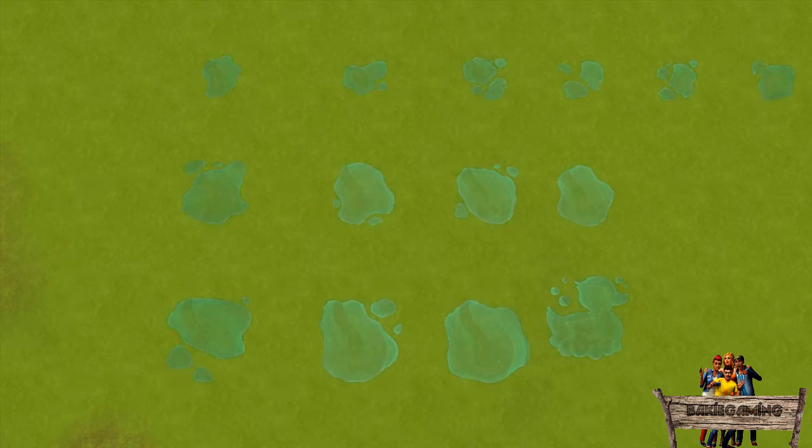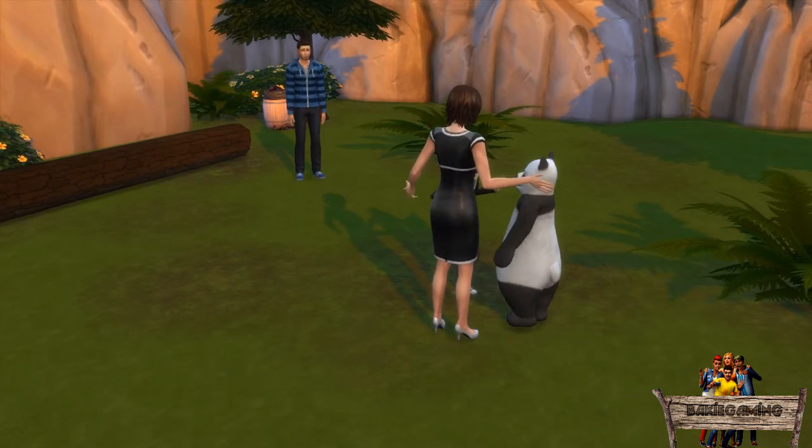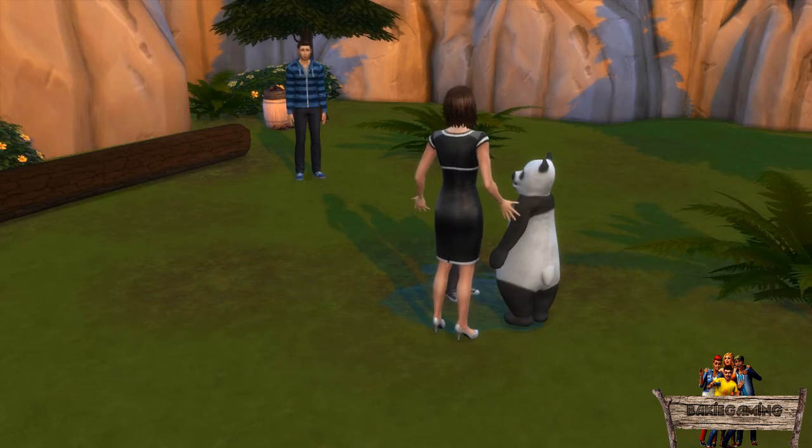The first thing I did is making an override for all of those puddles and giving them a bluish color. This way they will be better visible in game. So now if your sims piss their pants it will look like this.